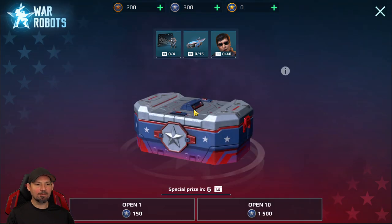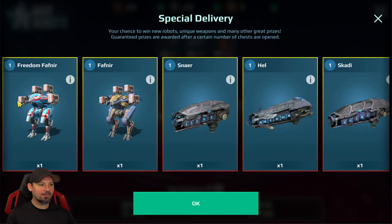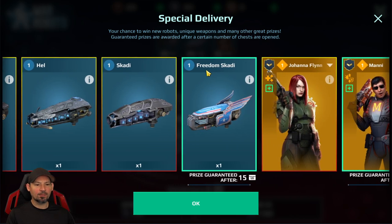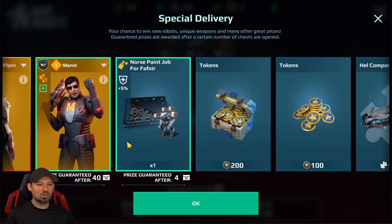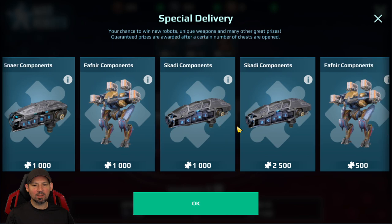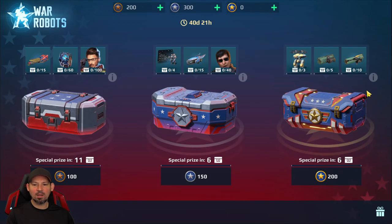Now, if we look at the 150 crates — we're going to get Fafnir, the Freedom Fafnir, the regular Fafnir, Snare, Hell, Scatty, Freedom Scatty. We've got a couple of pilots: the Manny Pilot, Jonah Flynn. We've got the Norse Paint Job for the Fafnir, which is freaking cool looking. I love that a lot. Tokens and some components. Pretty nice stuff in the 150 crates as well.